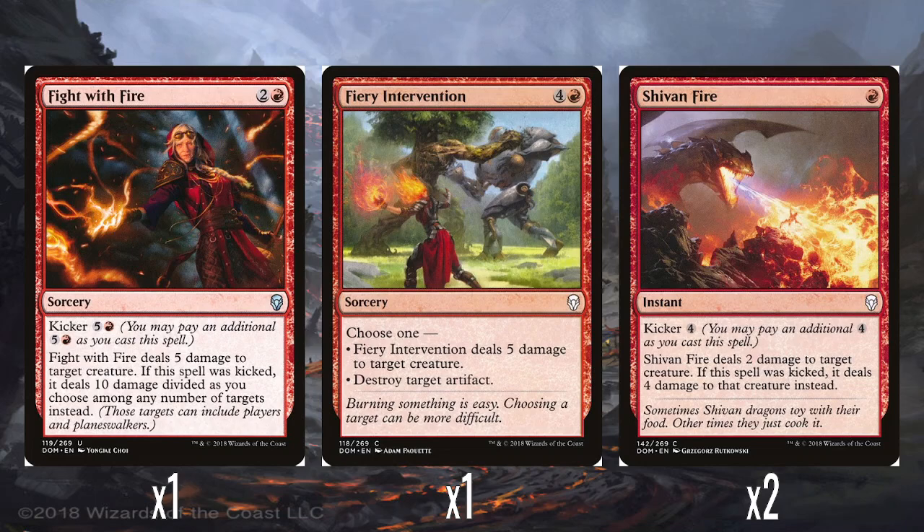A single Fiery Intervention — 4 and a red, does 5 damage to a creature or destroys an artifact. This matters against the other Dominaria deck, the Teferi decks, where there are quite a lot of artifacts. I do think it's a little expensive — paying 5 mana at sorcery speed just to destroy an artifact is not great. Two Shivan Fire — 1 red mana, instant speed, kicker 4, does 2 damage to a creature. If kicked, it does 4 to that creature instead. It's kind of like a more limited Shock — no Burst Lightning — but it's still okay.